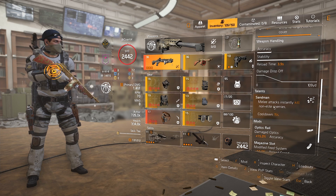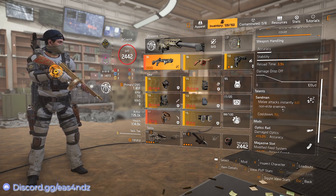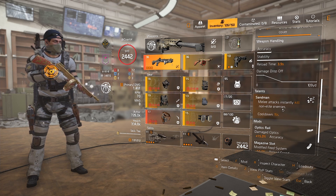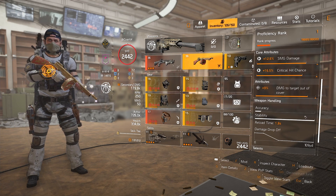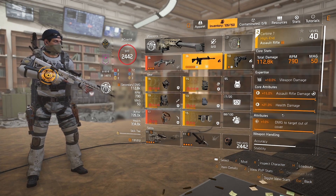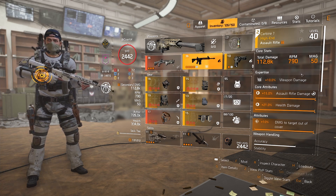The shotgun we're using today is the Lullaby — it is identical to the Sweet Dreams. I use it because I pre-ordered and I was able to craft a Lullaby; my Sweet Dreams had a terrible roll. You do need the exotic talent from one of these two shotguns, which is: melee attacks instantly kill non-elite enemies. Basically any purple, veteran, or red-bar normal enemy — you can walk up to them and melee them. In the secondary slot you can put whatever assault rifle you normally use; I use a Carbine 7 but you don't need one — any assault rifle with good quick-burst DPS works.